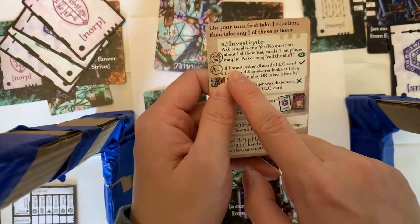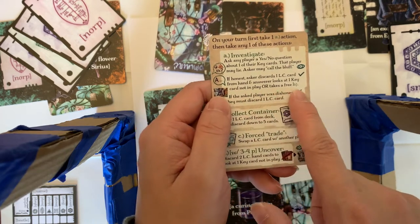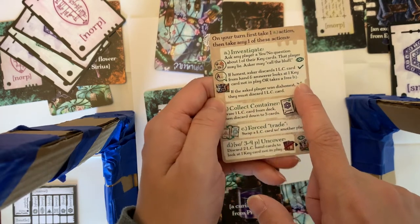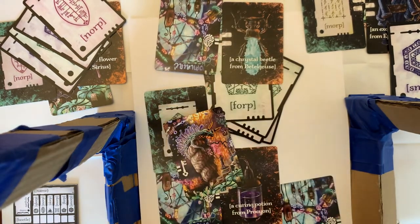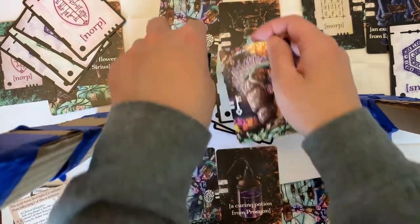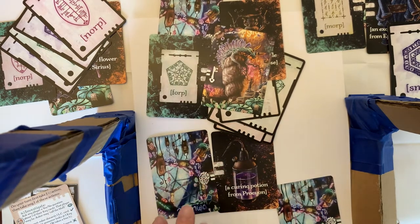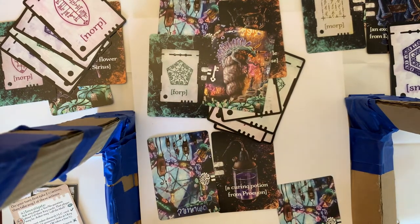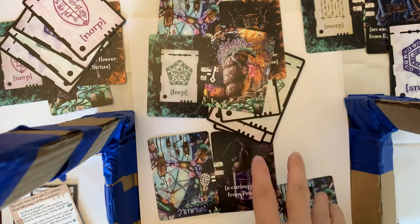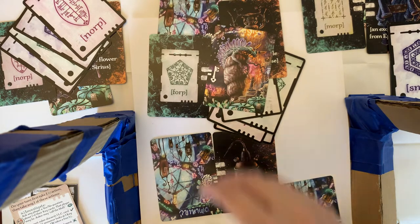This is the one time you get this bonus. If honest, the answerer either looks at one key card not in play, or takes a free B action. That means you either collect a container, or look at one of those cards set aside at the beginning of the game. Steve, if he told the truth and was called out, could look at one of the paired cards secretly — he gets that information, and nobody else gets it at that time.